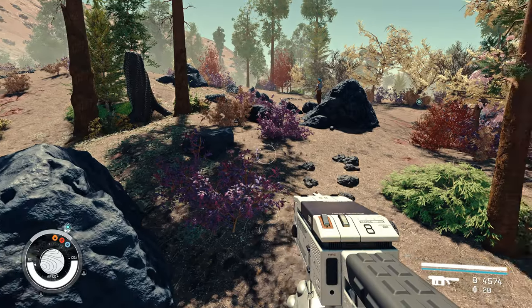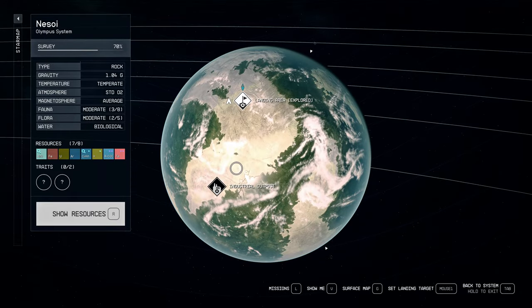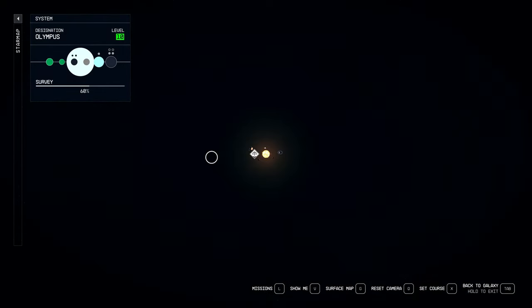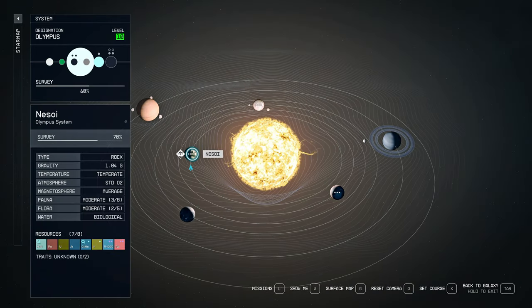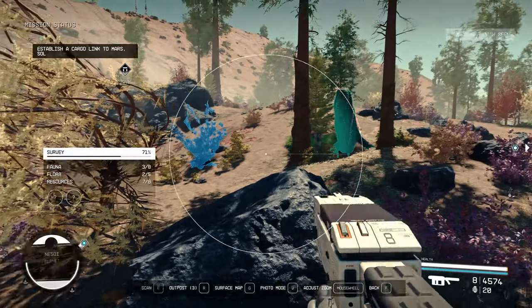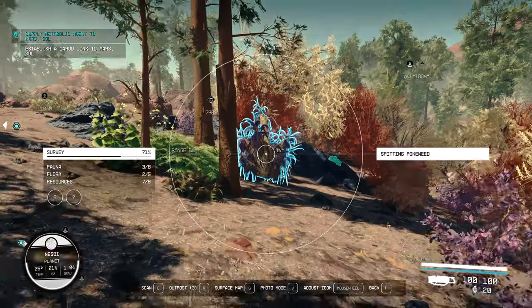What do you need to find this resource? First of all, you need to go to the planet and start exploring. I'm here in Olympus on the planet Nisoy, and you need to scan all resources on this planet like this.